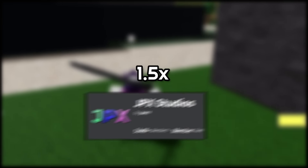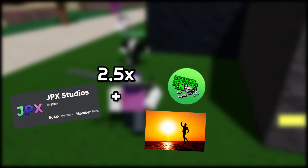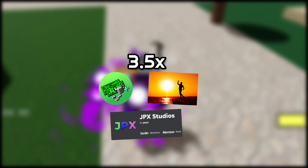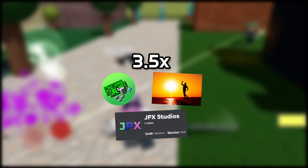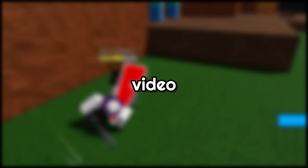The coin multipliers you can currently have are 1x with no buffs, 1.5x with the group buff, 2x with the weekend or game pass buff, 2.5x with the group buff and the weekend or game pass buff, and at maximum with all the buffs you'll get a 3.5x coin buff. And thank you Scooter for giving me most of the necessary information for this video.